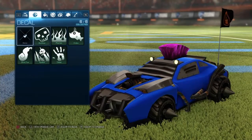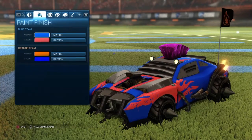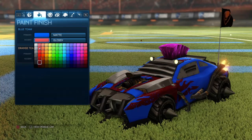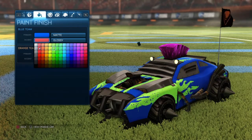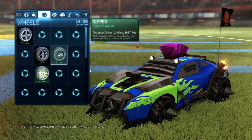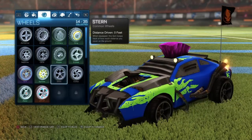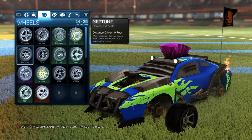I unlocked all this. You can put the flames on — black flames — your choice. All kinds of rims too. You can even trade rims with people if you want.